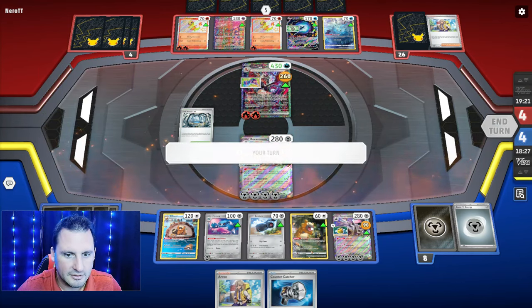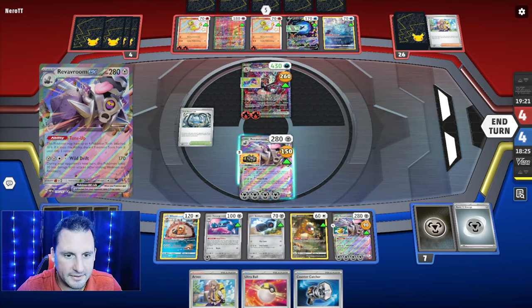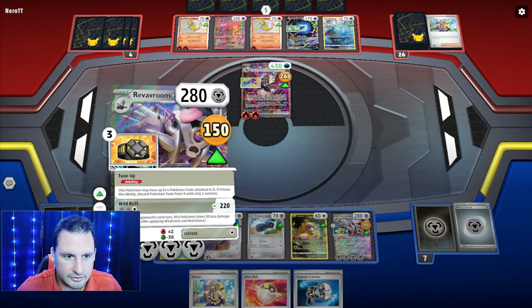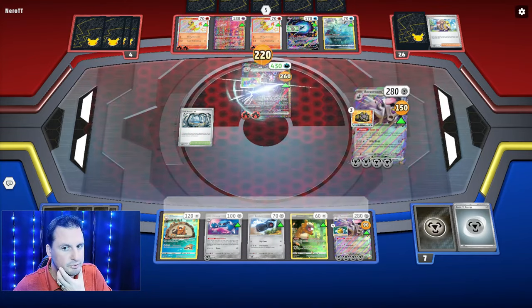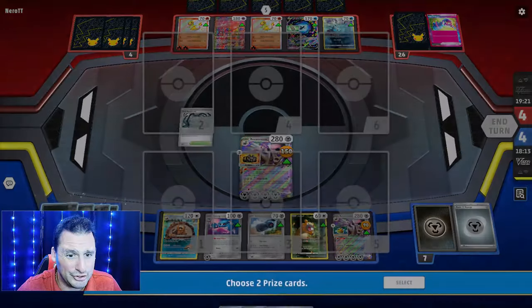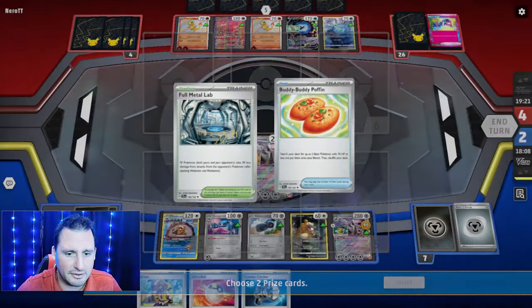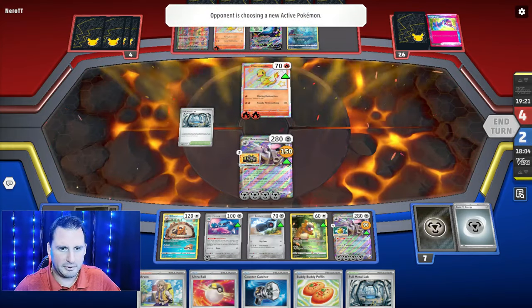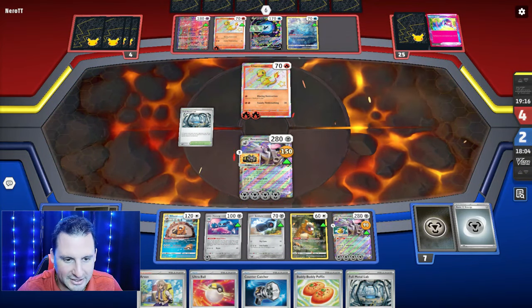This is gonna be close. One hits for more but has less damage on it. We're just gonna hit this out for 220 — I think this other one down here could survive. Full Metal Lab is down, can't Counter Catcher. I really wish I could Counter Catcher.